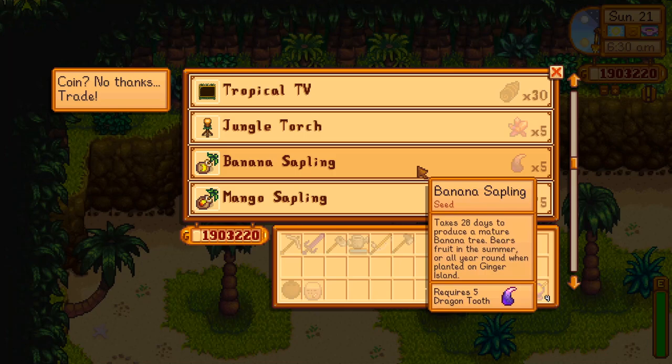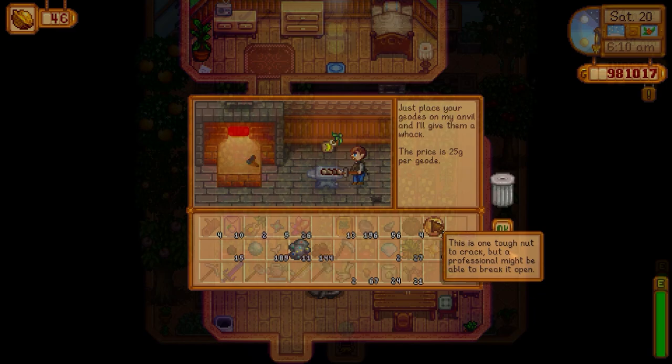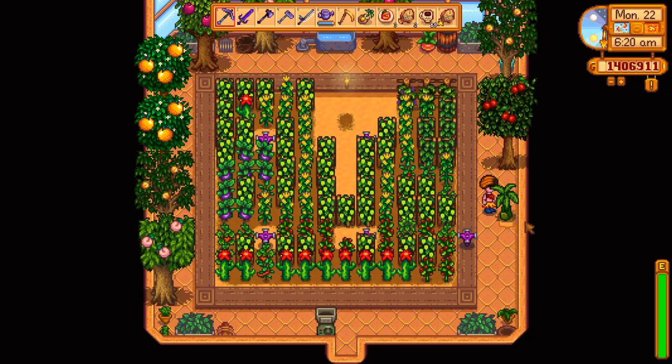Banana saplings are obtainable on Ginger Island from the island trader for five dragon teeth, or you have a chance of getting one from a golden coconut. I recommend planting the sapling in your greenhouse or on your Ginger Island farm so it produces fruit year-round rather than just in the summer. After 28 days the sapling will grow into a tree that produces one banana per day.